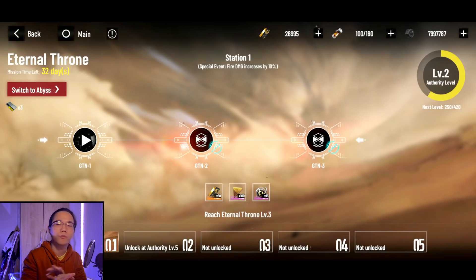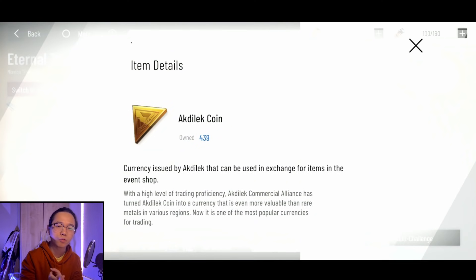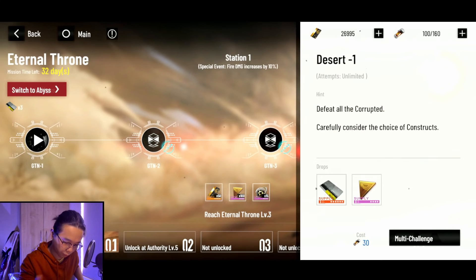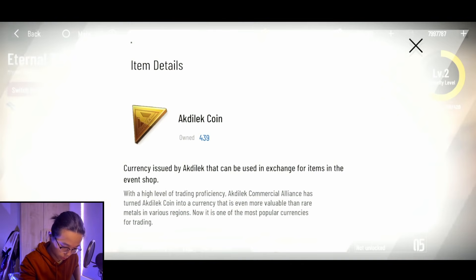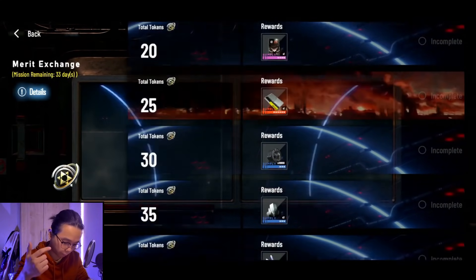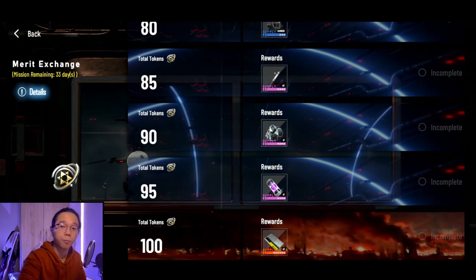Eternal Throne is very simple to understand. Go for GT2 if you want to farm event currency — you'll get around 95 to 105 drops per stage. GTN3 is where you farm for 6-star memories. All of this costs around 30 serum. There's also a daily EXP limit, and every time you reach a certain level you get black cards, event currency, and royal tokens. Royal tokens are cumulative — just accumulate 100 of them to claim all rewards.